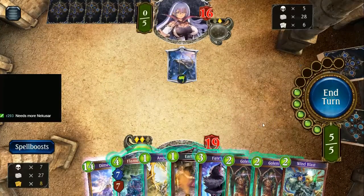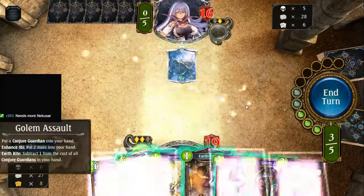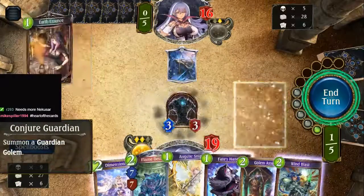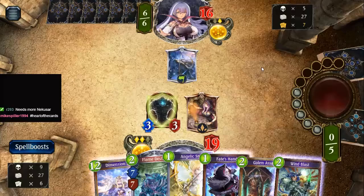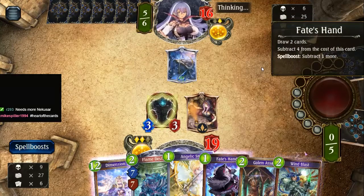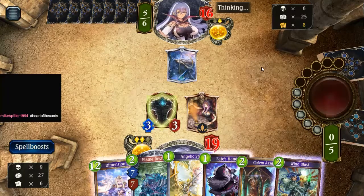Let's see — probably golem assault, golem, angelic snipe would make this free, but I'd rather play out the sigil. She can bounce my sigil — if she bounces my sigil I'll be surprised because right now I think she's going off. There's a different nakuzer card I'll show you after the game. I don't believe in heart of the cards — I believe in like the liver of the cards, the one that makes everything worse. I guess I'll call it the colon of the cards: sometimes there's gold amongst the shit, but usually not.